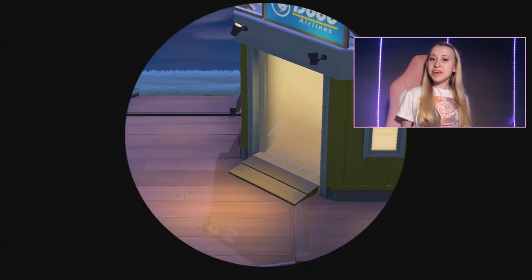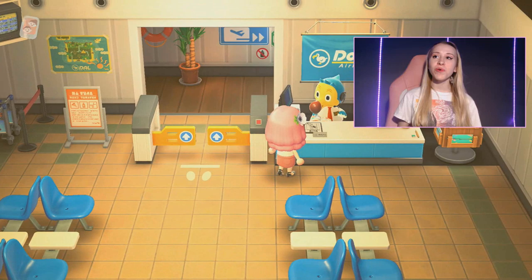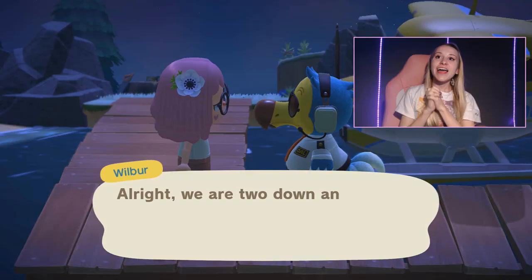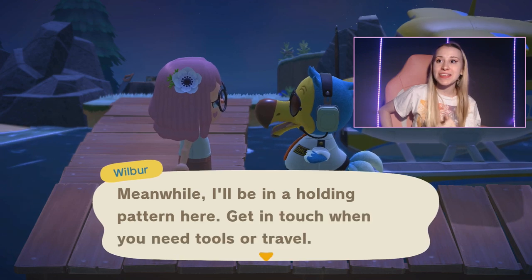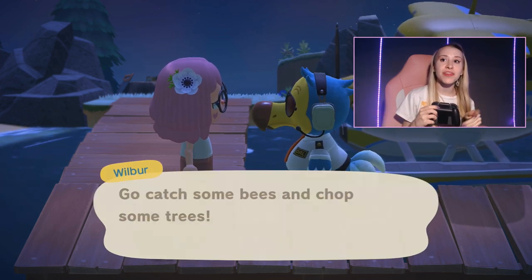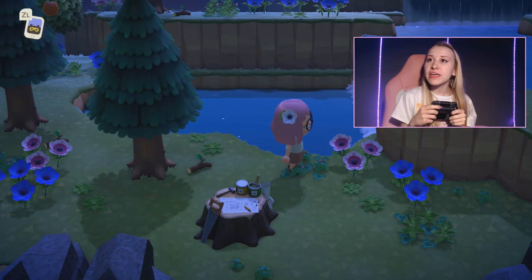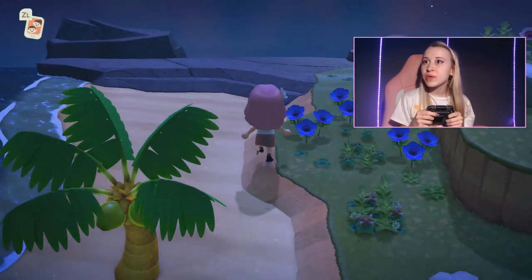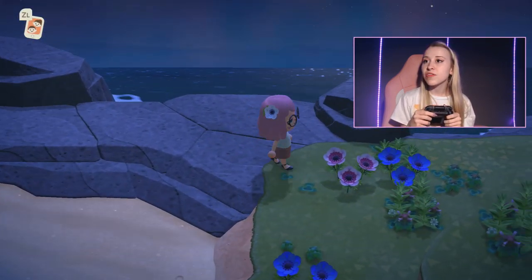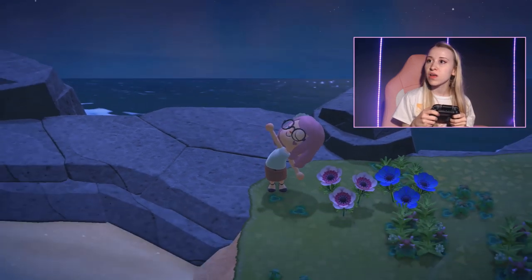Okay guys, here we go — round two. I think I just got really unlucky the first time, but I'm hoping for a flatter island. I already see cliffs there, which is not a good sign, but hopefully there's not three cliffs. These flowers are breathtaking, even if there aren't tarantulas. These flowers are beautiful. I see a message in a bottle. I feel like this island is going to be just as difficult as the last one, but we can make it work. Look at these flowers — how freaking beautiful are these?